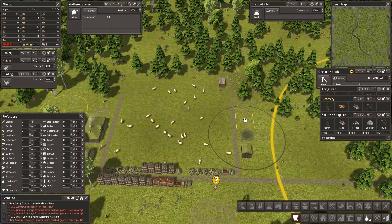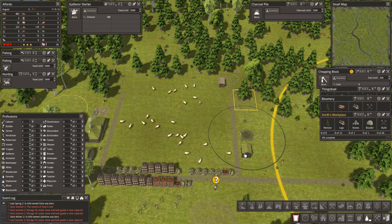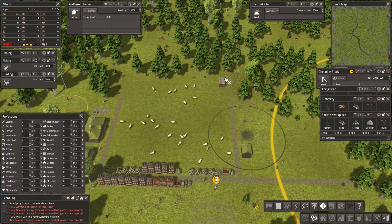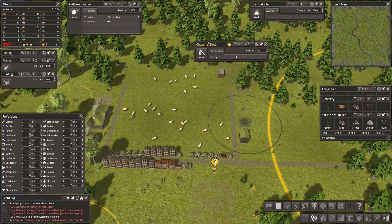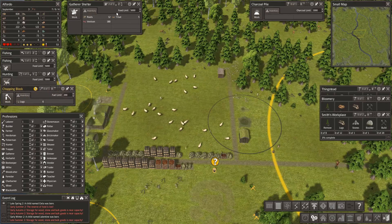If we can get all the bits and pieces we need for construction in there, that will mean we can actually store some of this bulk we're going to use for these buildings. The charcoal pile just needs building; the smith's workplace is the urgent one. Let's put some urgency on that one and get going. Store stuff in there otherwise I'm going to be building all these things.